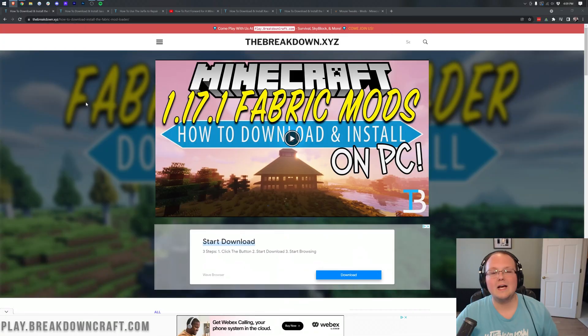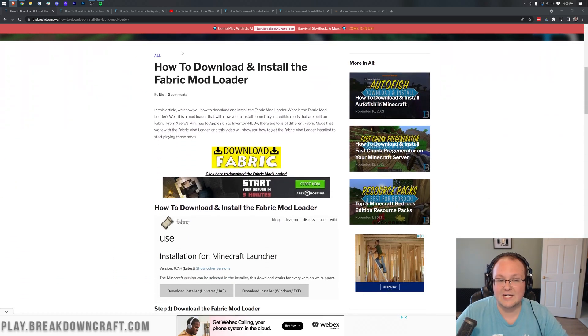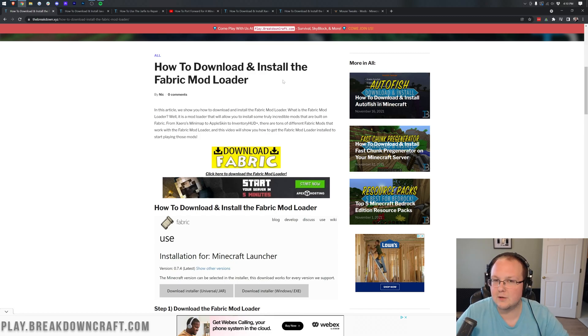Let's assume you don't want a public server — you want one just for your close friends and family — and you have a decent computer to run it. The first thing you want to do is go to the second link down below. This is how to download and install the Fabric Mod Loader locally, if you're installing mods for single player.